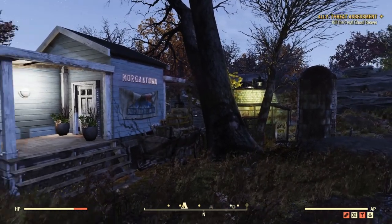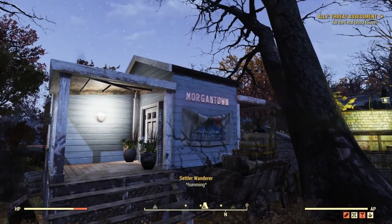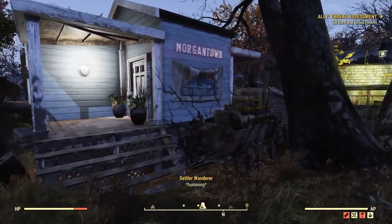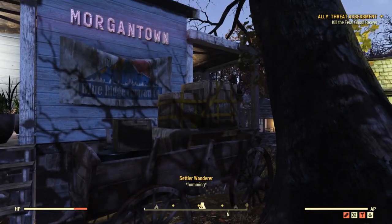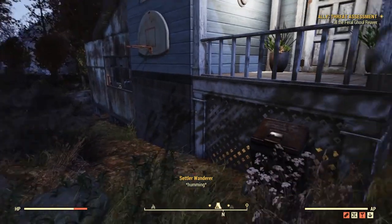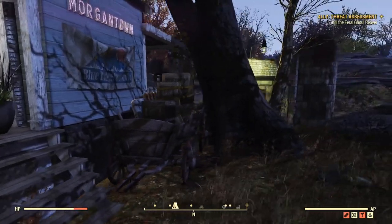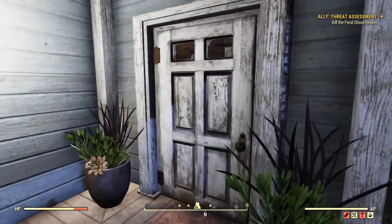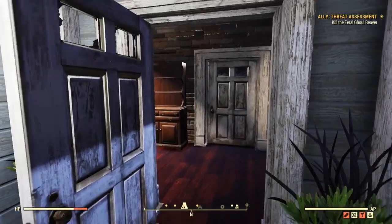We are officially done — let's go through the camp in a tour-like fashion. As you can see, this is the Morgantown Blue Ridge Caravan Company headquarters. To signify that, we've got a carriage full of packed goods outside, as well as some wall decor on the side to make it a bit more interesting. We could either go inside or take the other way around to the other side.